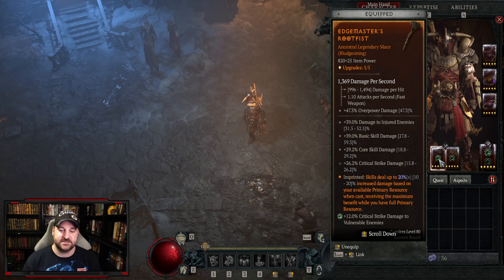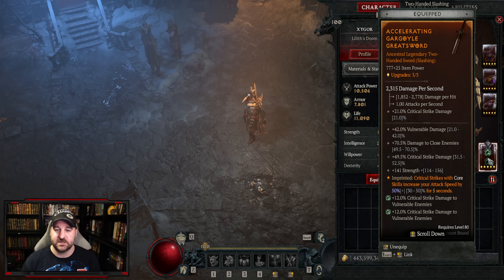My first weapon has edge masters — does more damage when you have more primary resource, and you're going to have a ton in this build. The other has expectant, which ramps up the damage on my next core skill after using basic skill. You can also use one that gives more damage while standing still, since double swing is your primary spender and you stand still while using it. For the two-handers: limitless rage gives more damage for the core skill, and the two-handed slash has accelerating aspect to ramp up attack speed.